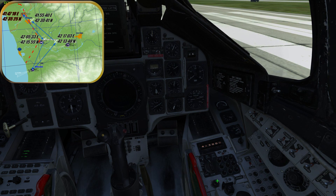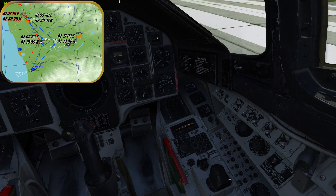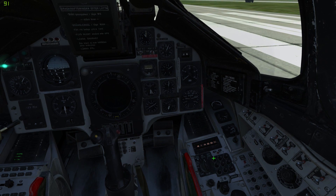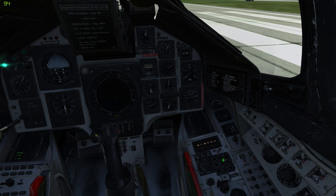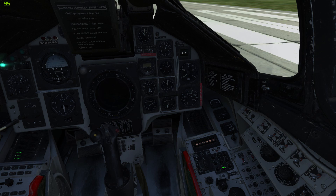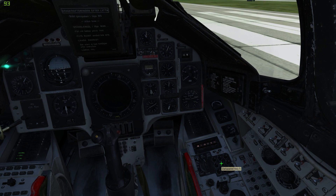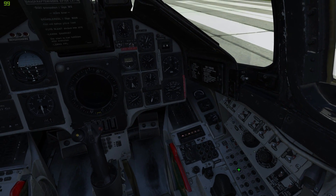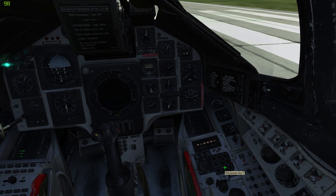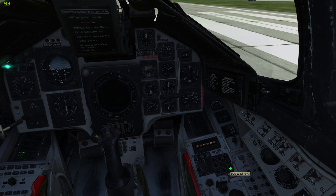All we have to do now is input the coordinates for those waypoints into the Viggen — waypoints 1 and 2 to get to the target, waypoint 3 is the target, and 4 is for the return flight. Inputting those waypoints is easy enough. We set the navigation system to the selector position and switch to input, then start typing in the coordinates from the map. You just have to be careful to input longitude first and latitude second, which is the other way around than it usually is. After you type in longitude and latitude, press the correct button for the waypoint and the coordinates are in the system. In our case we have 4 waypoints as well as the start and landing site, which is the same and already in the system.